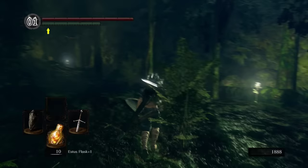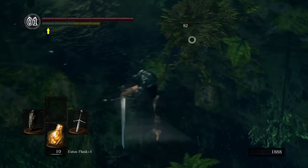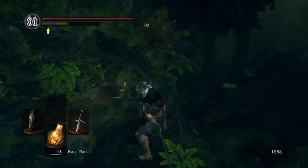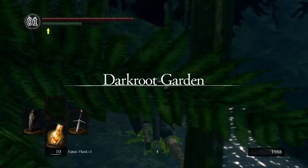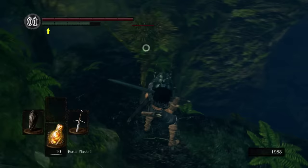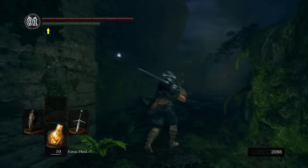As we go through this area, there's going to be a couple of tree people. They will whip you, and they also have a hug-type attack where they'll latch onto you and give you a big old hug. In general, just beat them down. They will drop moss, which you can use to cure both bleed as well as poison. You can see a treasure right there — we're going to get that a little bit later, so don't worry about it for now.